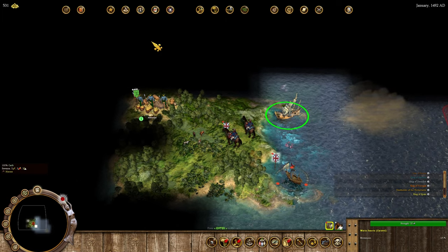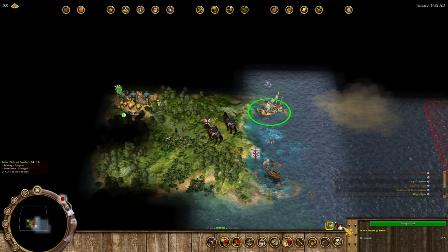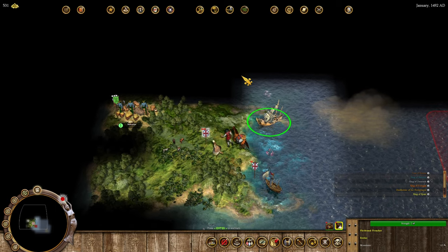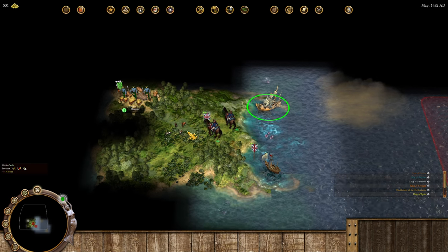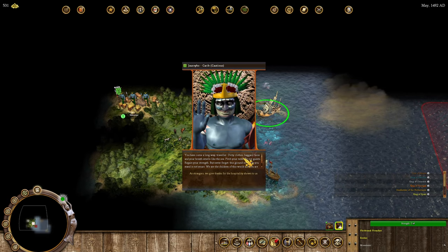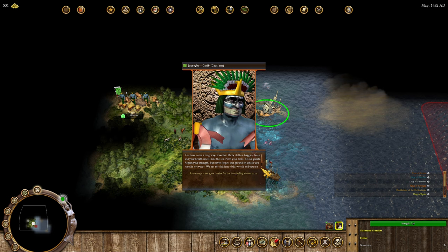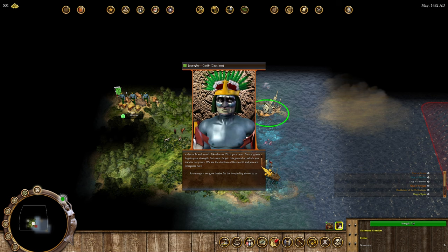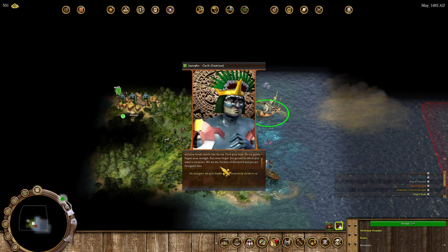We've also got horses here which is amazing. We are next to the Carib people — we'll meet them shortly. The Carib are traders, raiders, and coastal warriors. Their leader Joribo, as a trader, gets 30% better prices from bargaining and trading posts. He has a free chiki — an Indian storage site — and 10% more storage capacity in all settlements.